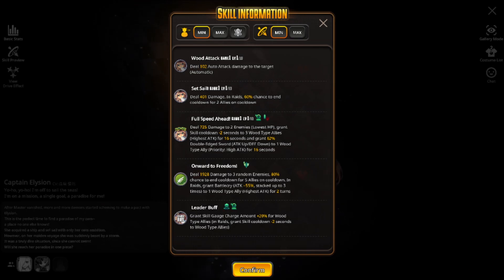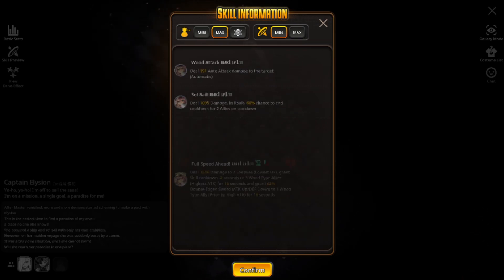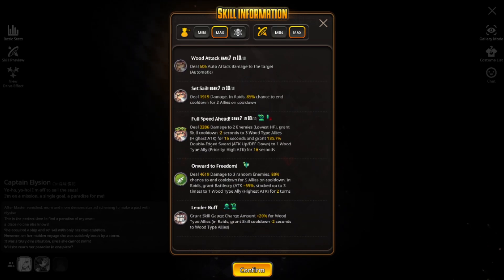A very strong skill set even at rank 1 stats — you'll definitely want to pick up this character. Moving on to her plus 6 skill set, let's check out the scaling at rank 7 level 10 out of 10 stats. As for the tap skill, the percentage scales to an 85% chance to end cooldown, up from 60% at rank 1, as expected from a plus 6 uncap.